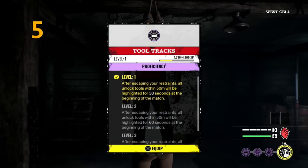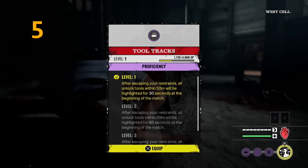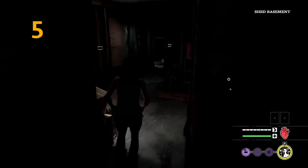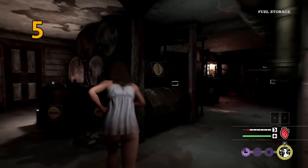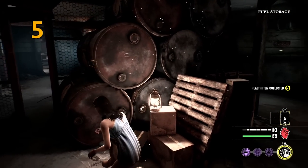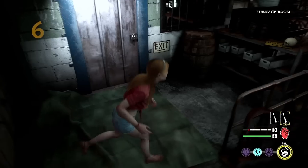Tip number five is use the perk Two Tracks. That's going to highlight the boxes which have the unlock tools — the screwdrivers — which you can use to open locks. As soon as you're out of your restraints in the basement, those two boxes will highlight on the map so you know exactly where you need to go. This is again a really good way to learn where things are in the map, and once you've learned you can move on from this perk as well.